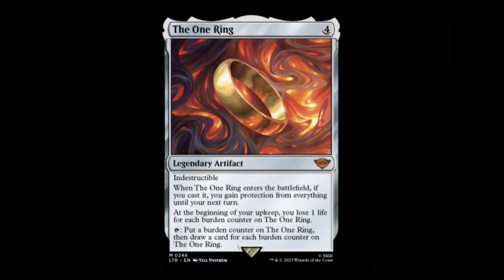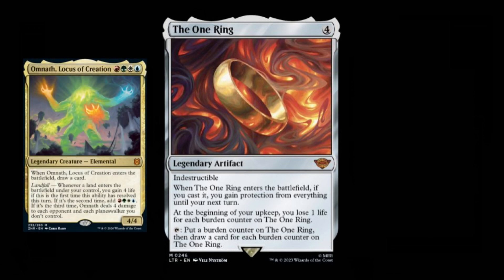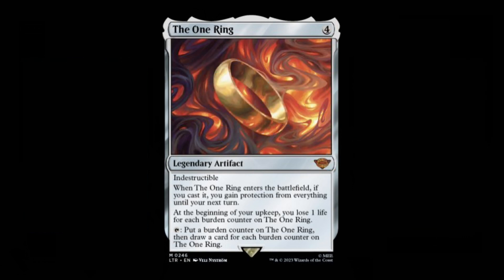With plenty of ways to mitigate the damage it's doing to its pilot, like gaining life with Omnath Locus of Creation, or by bouncing it with Teferi Time Raveler if the burden counters get too high, the drawback on the card is very manageable, while the boon it gives you is tremendous. Be ready to see the One Ring at the top tables of every modern tournament going forward.